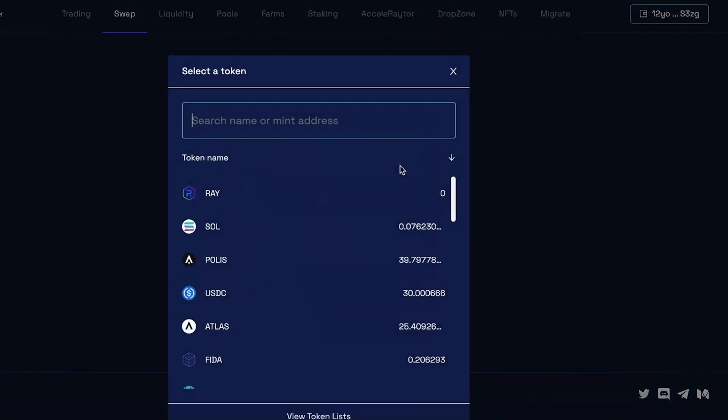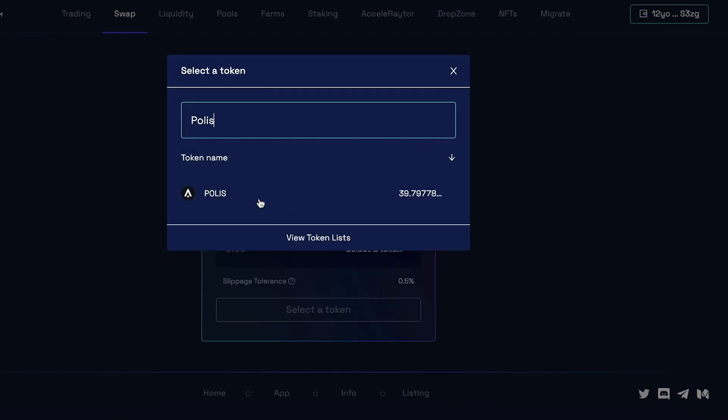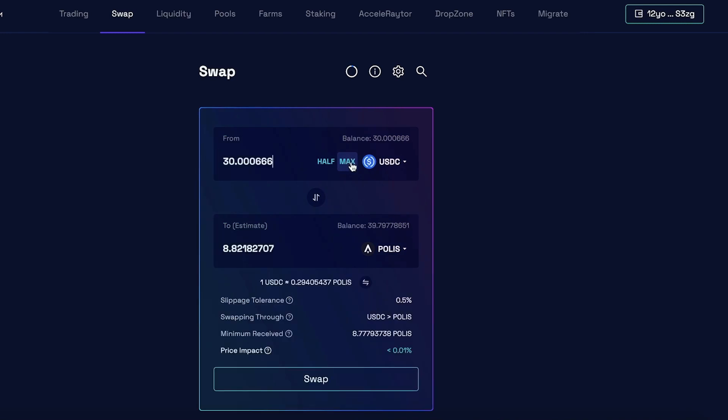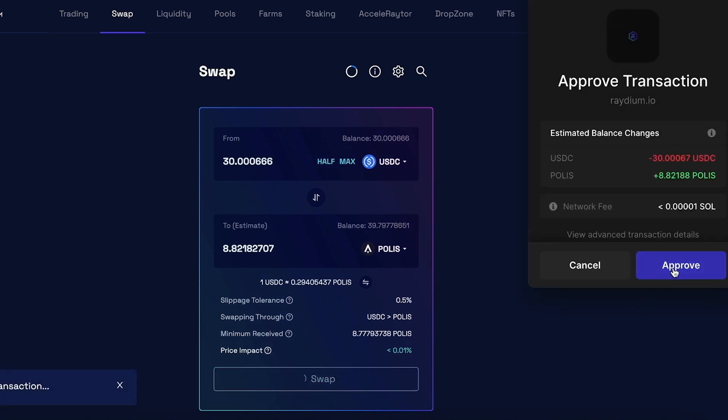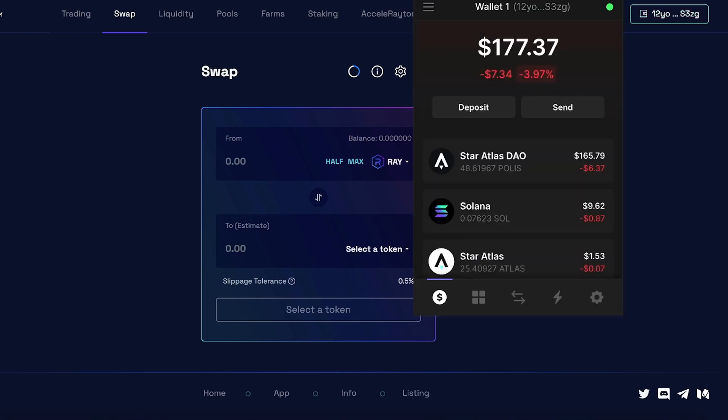From the first dropdown, I'm going to choose USDC. From the second dropdown, I'm going to type in Polis — then it should show up right here. I'm going to click max, meaning I'm going to choose all of my USDC and convert it to Polis. Then I'll click swap and approve the transaction. And now you have Star Atlas DAO, or Polis, in your wallet. That's all you have to do to buy the Polis token now, before people can start staking and generating it for themselves.